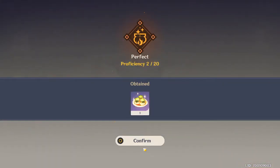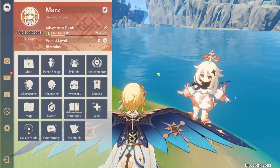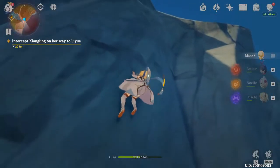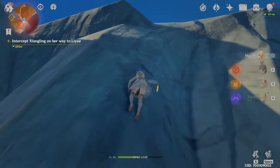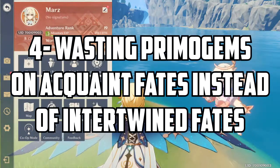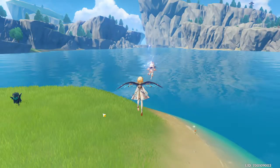The third thing that beginners do is waste stamina. If you jump, it uses a lot of your stamina, and if you're trying to climb really high places you're going to want to save your stamina. If you don't jump at all, you could probably make it further.